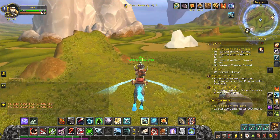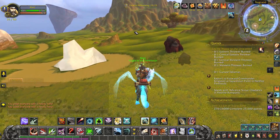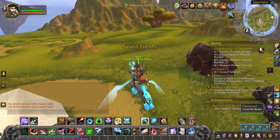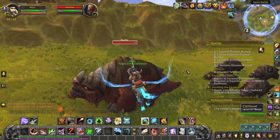You'll see that there's a lot of Clefthoofs that are just kind of patrolling out here in these big packs. Whichever skin you like, you can get this one, or you can get a more red one up at Ring of Blood if you like.